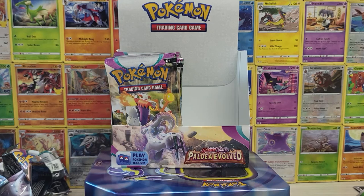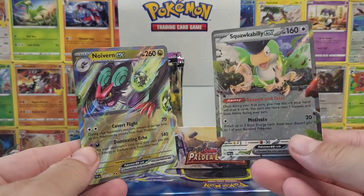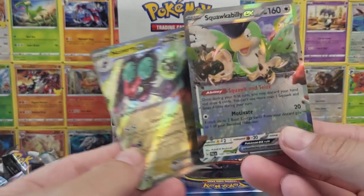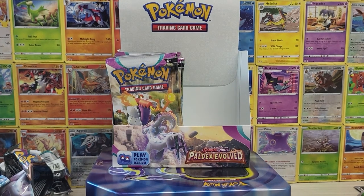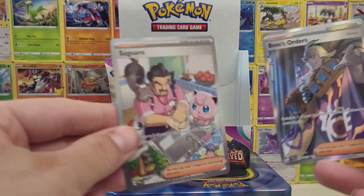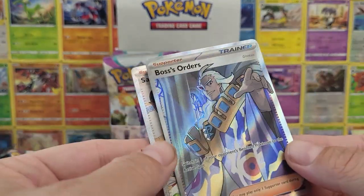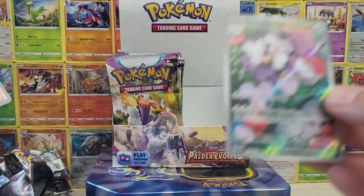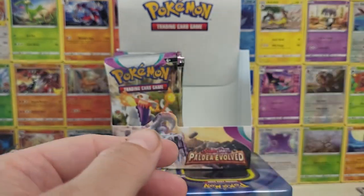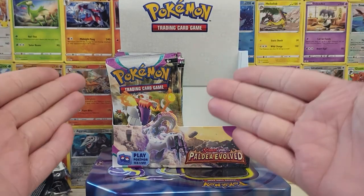On our right side we got two normal EXs — Neuvern and Squawkabilly. On the full art trainers we got Seguero and another Boss's Orders, which I am insanely stoked about because I play Boss. On the illustration rares we got Gothreta, followed by our friend Maushhold. Maushhold is going to hold a very special part in my heart as we continue on to our left side.